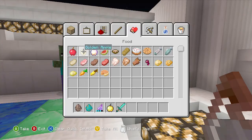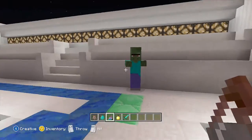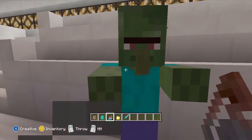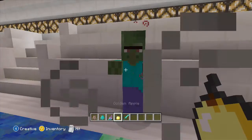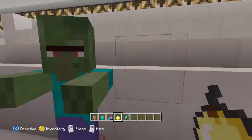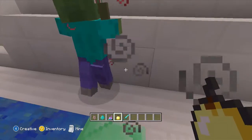Not enchanted golden apple, not enchanted. You're gonna throw the weakness potion on him, and then you're gonna give him the apple. When you give him the apple, the effects — they turn red.